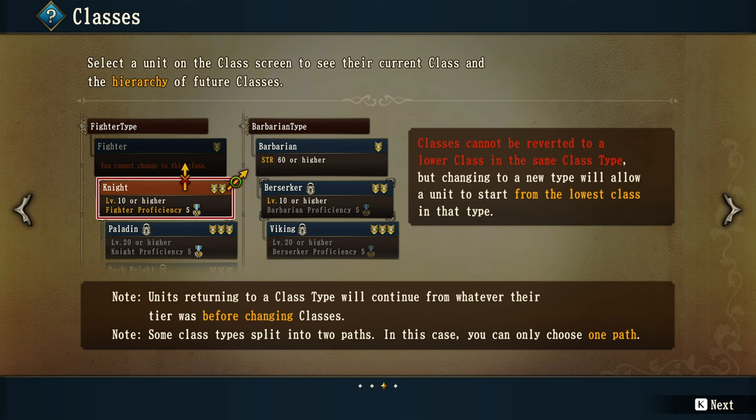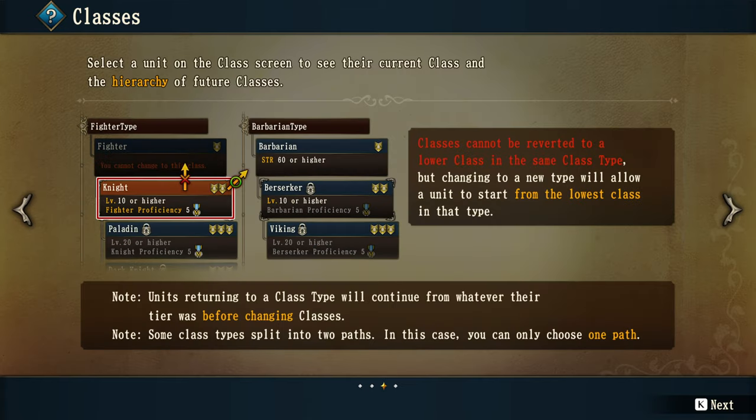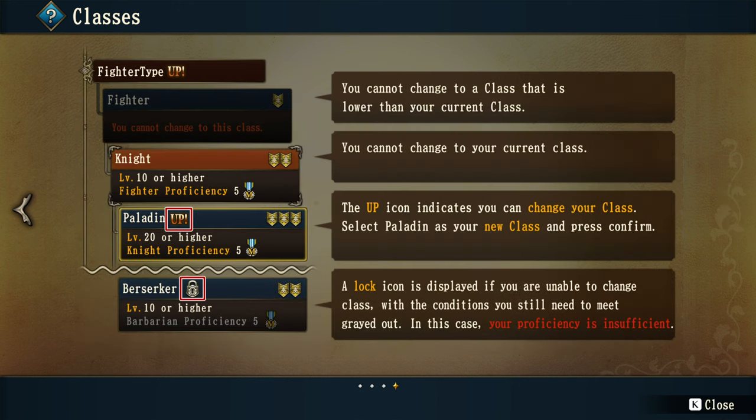Look at those classes: Berserker, Viking, Barbarian. Select a unit on the class screen to see their current class in the hierarchy of future classes. Classes cannot be reverted to a lower class in the same type, but changing to a new type allows units to start from the lowest class in that type. Units returning to a class type will continue from whatever their tier was before. Some class types split into two paths — in that case, you can only choose one path. The up icon indicates you can change your class; a lock icon means you cannot.